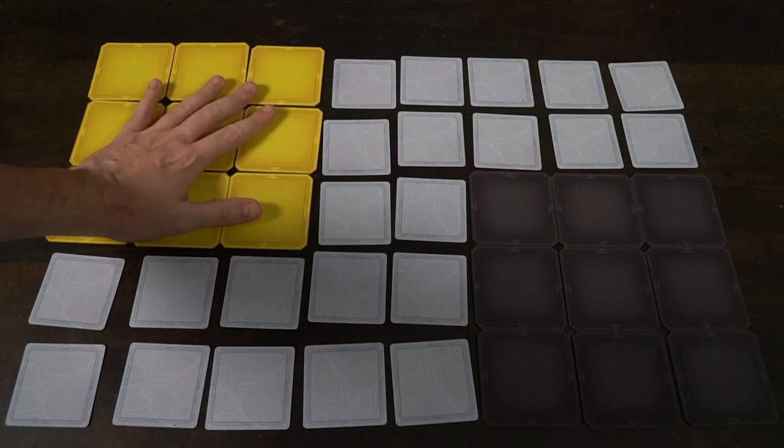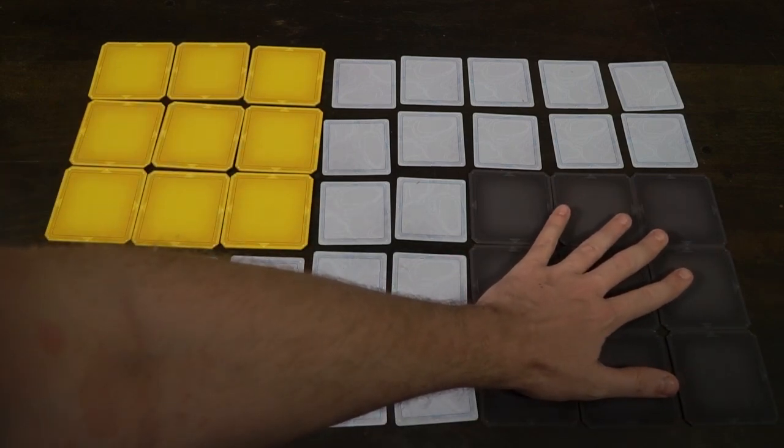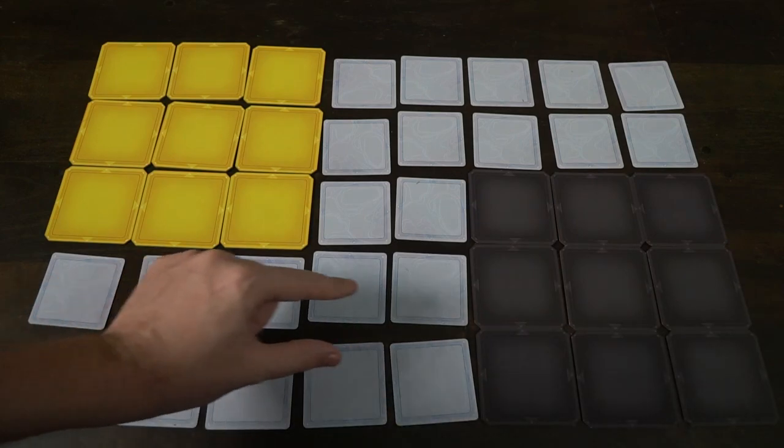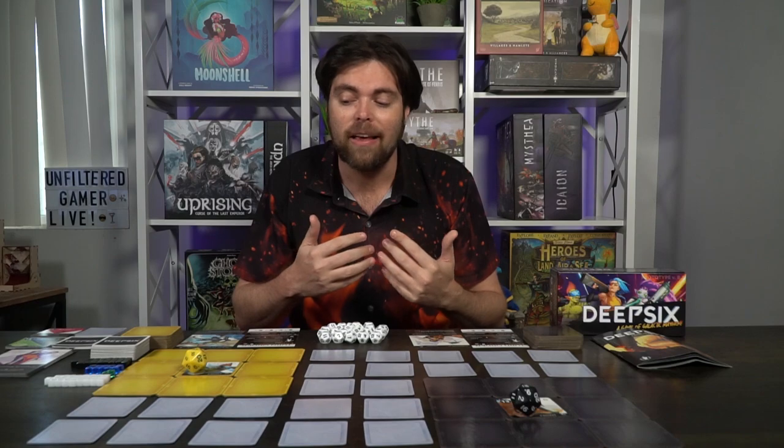So let's get into Deep Six and talk about the setup, how to play, and my review. In the game Deep Six, the setup is quite simple. You're going to be making an 8x5 grid, and in the grid there's going to be a main space for your leader and your opponent's leader.